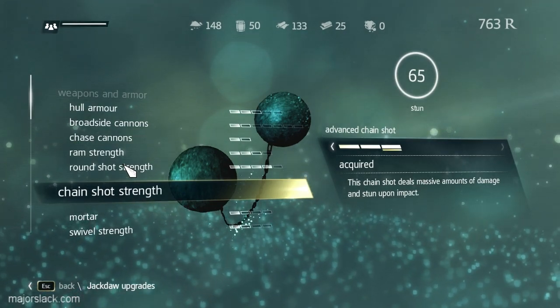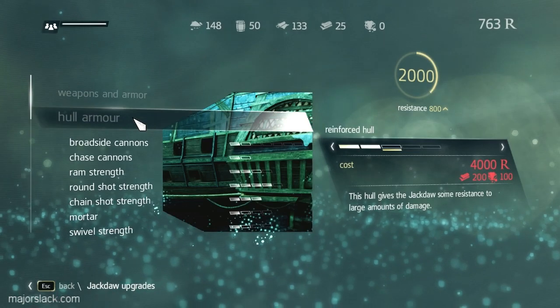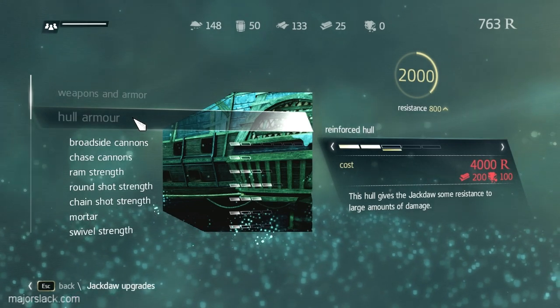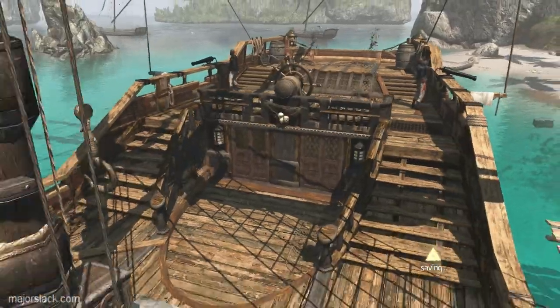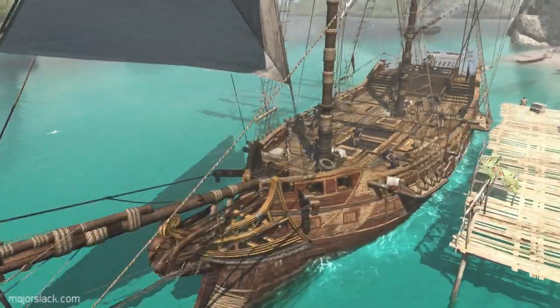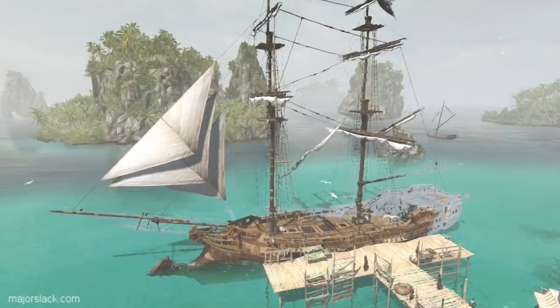Now we're ready to do the next mission. That's what you can do before you go out and take on the Raise the Black Flag mission - you can get all those upgrades. See why I was stockpiling all that money - there was a method to my madness. Alright, coming up next video we're going to take on the Raise the Black Flag mission and start taking on these badass brigs and a hunter ship. Thank you all very much for watching, see you next video.